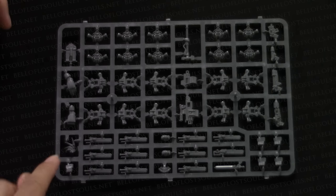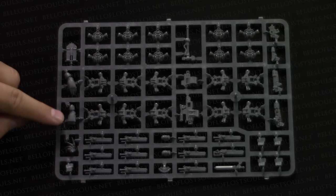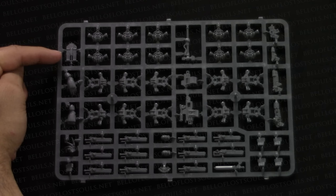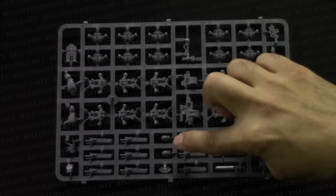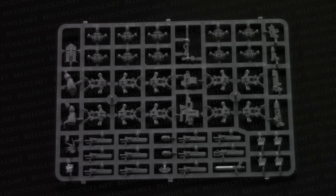Down here we've got tons of chainswords, a gladius-style power sword, a variety of close combat weapons. The default is chainswords — enough for all your dudes, just like you have bolters for all your dudes. There's also a lightning claw with individual Edward Scissorhands-style fingers in two pieces that attach for lots of motion, a power fist, a Vexilla that will go on top of a backpack, pouches, and two exposed bare heads for your sergeant.